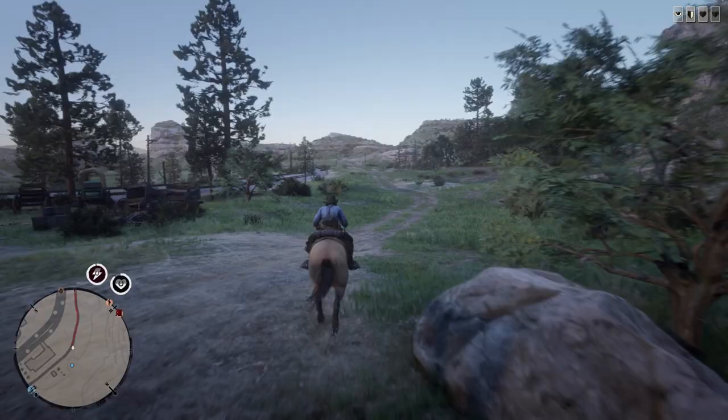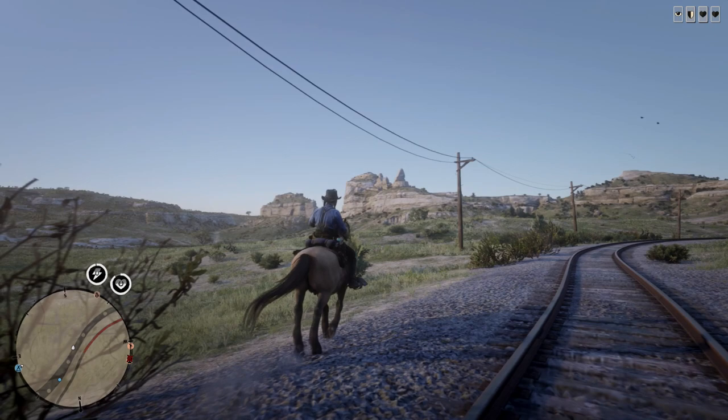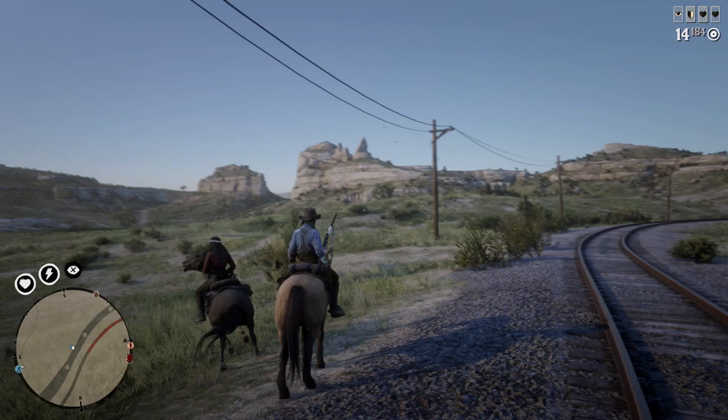I think this area is called Cornwall something. Do you see these two mountains over here? It's called Twin Pass — it's my favorite part of the map, it's just so beautiful. Keep clicking L3 to calm your horse and then you get stamina back. This is such a gorgeous game.